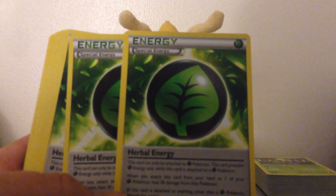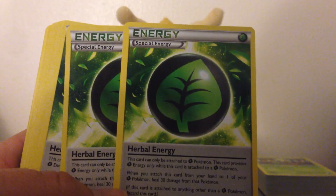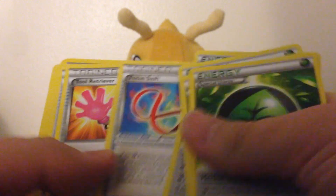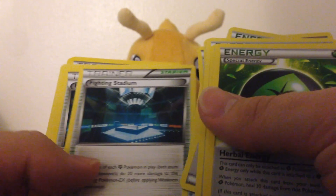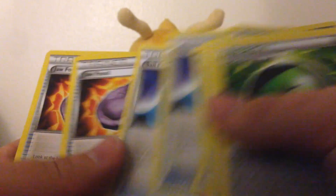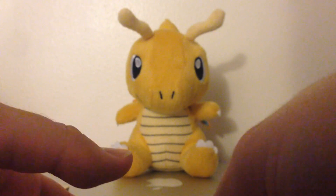I do have some Herbal Energy — these are not Reverse Holo, I have 4 of those. I have a Focus Sash, Tool Retriever, Sparkling Robe, Fighting Stadium — 2 of those — Two Sail Fossil, and 2 Draw Fossil. So those are for sale.